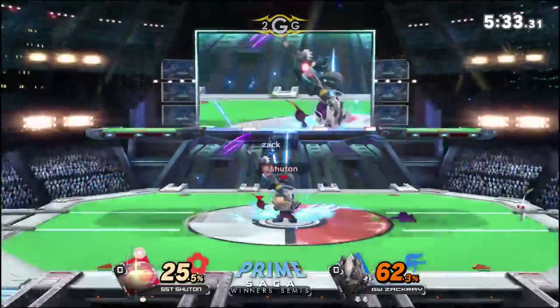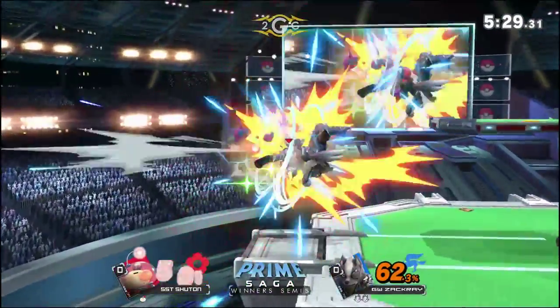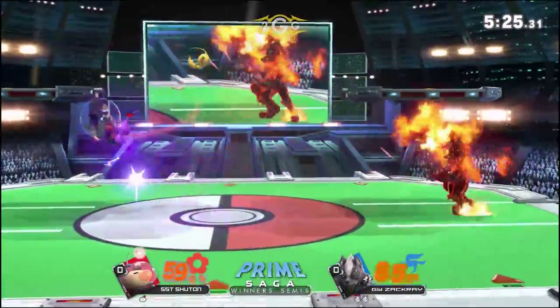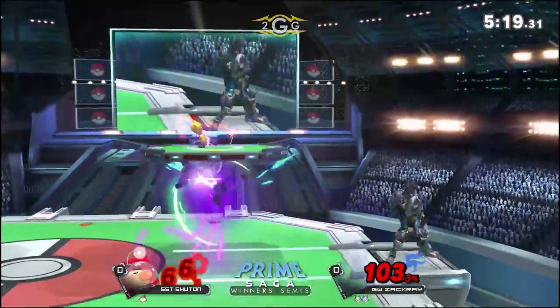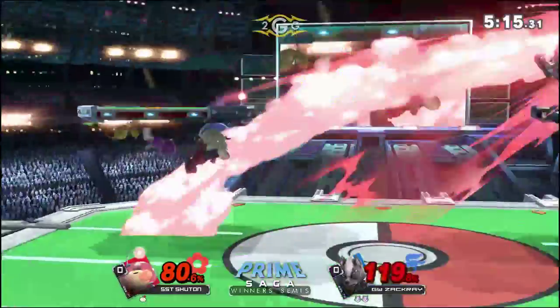Juggle situation? Shutan decides to just give him some room. He is down though, so he wants to get that chip damage with the Pikmin first — he doesn't want a hard commit. Even with that ledge situation already racking up a lot of damage, Zakkai is in a really good position. He's going to try to close out the stock soon. He needs a couple more laser hits, or that grab to put him in a nice percent.